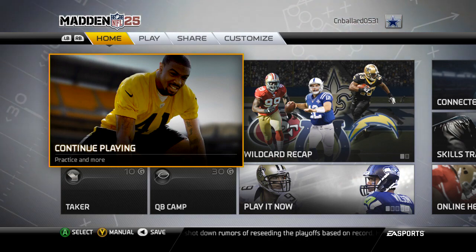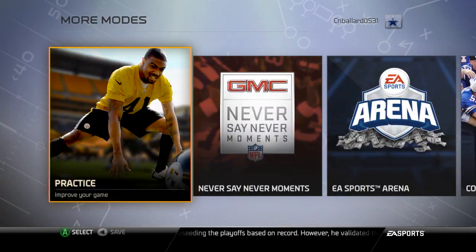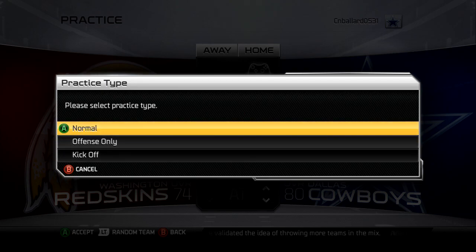What you want to do is go over to Play, go down to More Modes, hit A or X on PlayStation, and hit Practice Mode. From there you can practice normal with offense and defense, offense only, or kickoff.